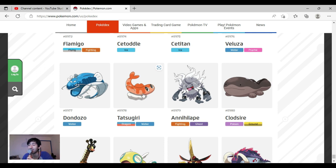Annihilape is really cool — I don't know how they came up with this design for Primeape, but I like how scary-looking it is. Clodsire is so cute — they could have messed up but they didn't. Quagsire and Clodsire are both really cute Pokemon and very different from each other. It's like why didn't they do this with Wugtrio?